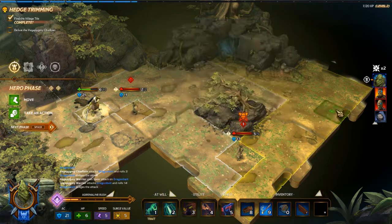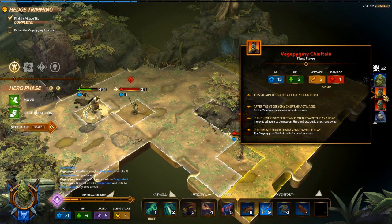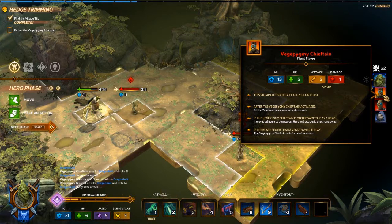In single player it didn't matter, you could just click this guy and get the same information. But in multi-character play this is very important. He's got 13 AC, and it tells you that all the Veggie Pygmies in play activate whenever he does - that chain is even in the board game. He takes over all the Veggie Pygmies that are in play, moves to the nearest hero to attack them, and runs away, which is really annoying.